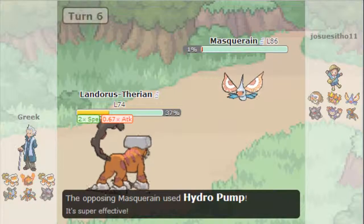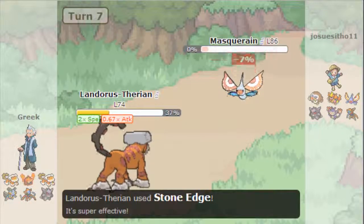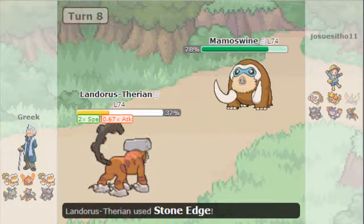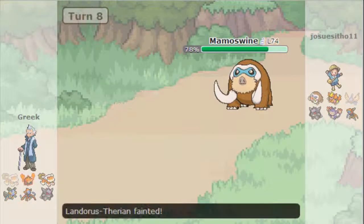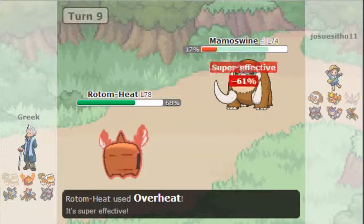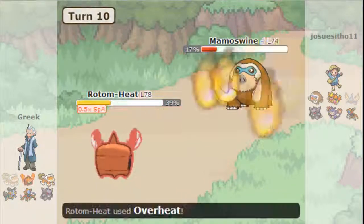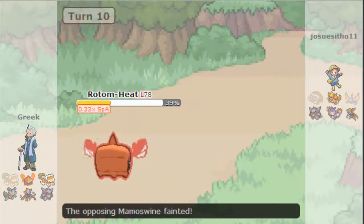Of course he's going to Hydro Pump me. I actually take that exceptionally well — I thought I wouldn't. I'm going to go for the Stone Edge again and take him out. So he goes into his Mamoswine — I'm just going to stay in and Stone Edge, because I didn't really want anything to take this Icicle Crash. But I'm just going to have Landorus get KO'd here. I'm going to go into my Rotom-Heat now because it's a safe switch. I go for the Overheat, he goes for the Icicle Crash again, gets a crit but I take it pretty well. I go for the Overheat again and that's going to take out his Mamoswine.